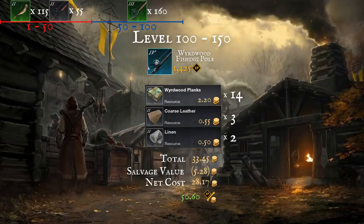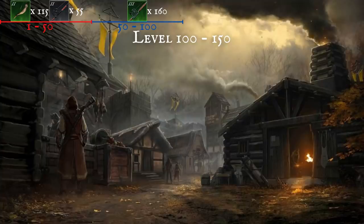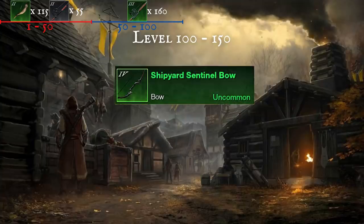Now this is slightly less than the aged fishing rods, but there's much more potential to sell these on the trading house. You'll also need to consider the crafting taxes now as they really jump up at this tier, but this can be done up to level 150. Or from level 110 you can craft a little known bow, which if you have access to the materials gives insane experience per gold coin spent. They are the shipyard sentinel and deepwatcher bow.